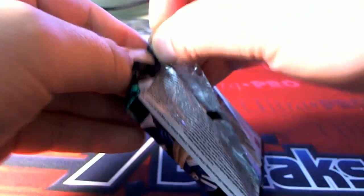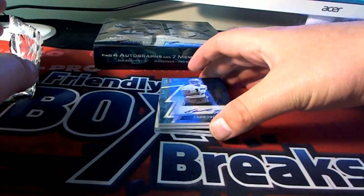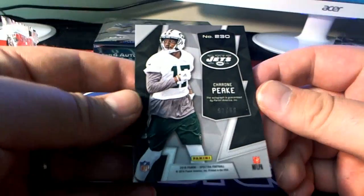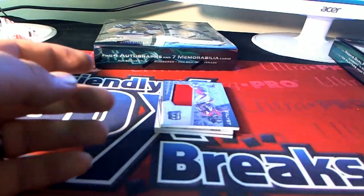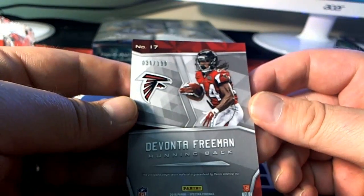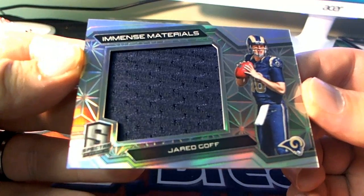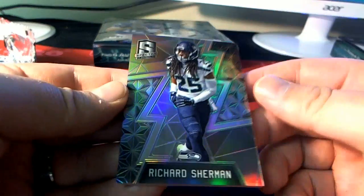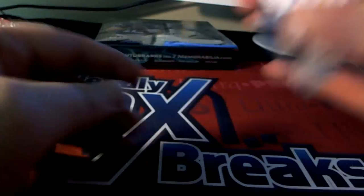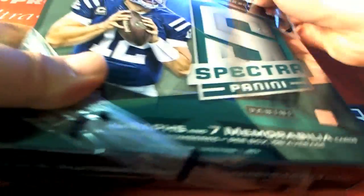Next one here — Catalyst Devonta Freeman for the Falcons, 36 of 199, going out to Chris P. Jared Goff and Mint Materials for the Rams.